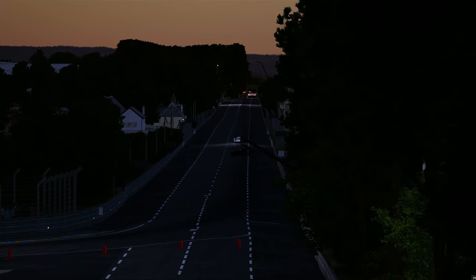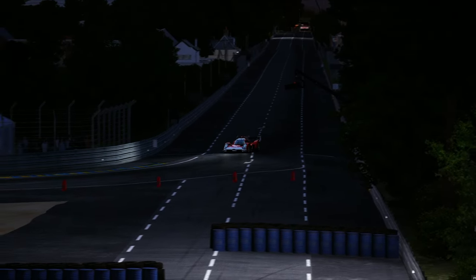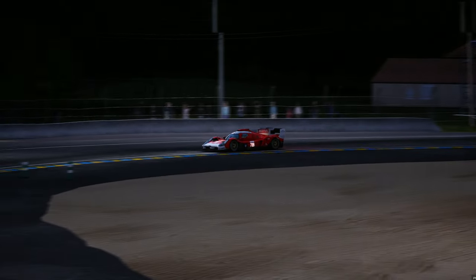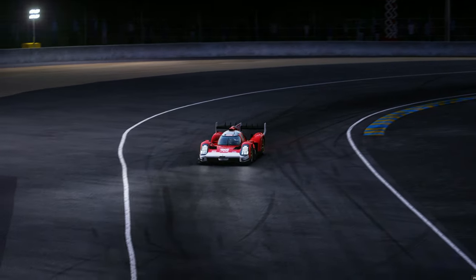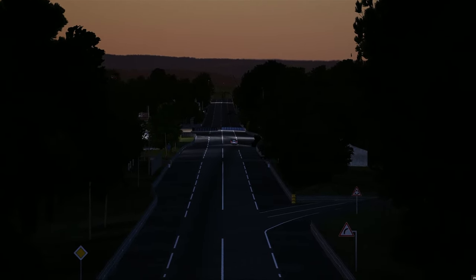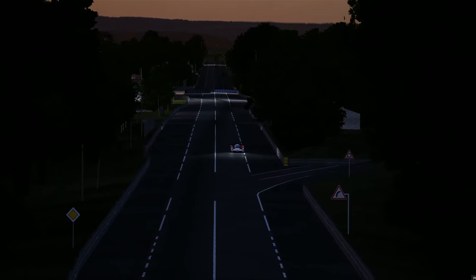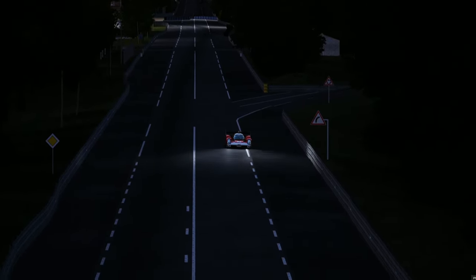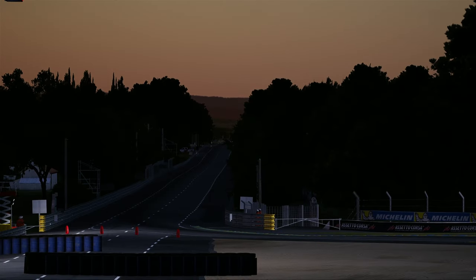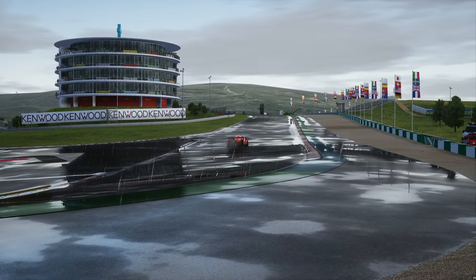Now let's go over the stats of this thing. 650 brake horsepower coming from a 3.5 liter V8 twin-turbocharged engine, revving up to 9,000 RPM. It's on a seven-speed sequential transmission and it weighs 1,050 kilograms before BOP. I really hope they're not adding any more weight to this thing because it needs all the help it can get.